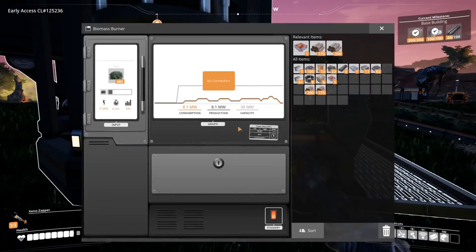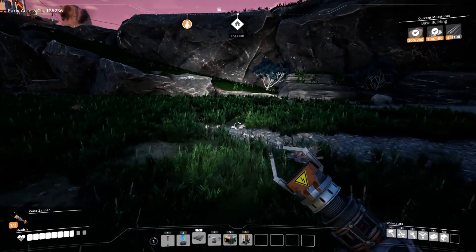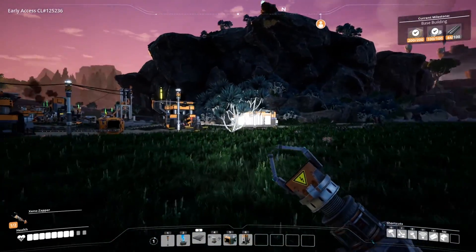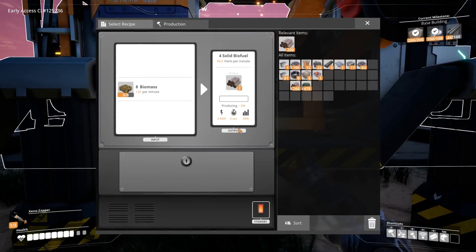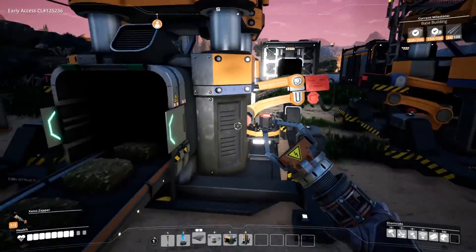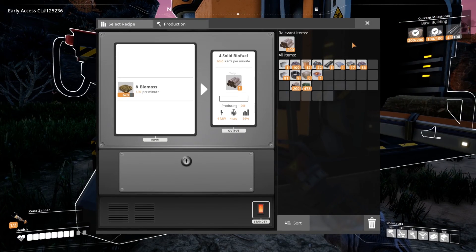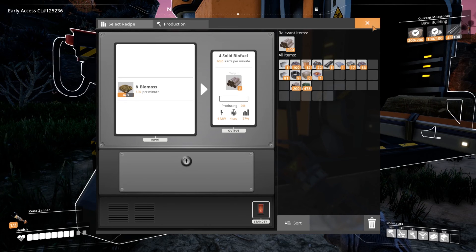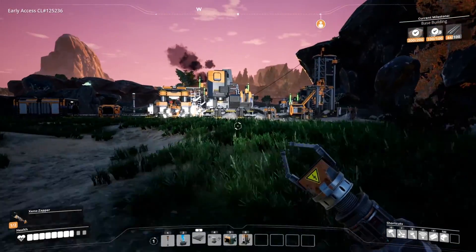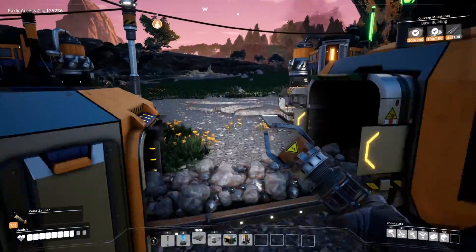175 stacks of copper — that's a lot. That's why you needed two smelters. 60 for that one, 60 for this one — this one takes in 120 at a time. It's producing at one-to-one right now. Now it's time to make the second constructor to make just rods.